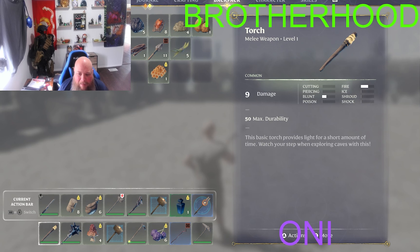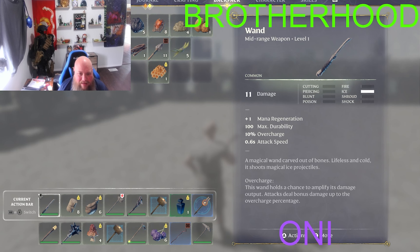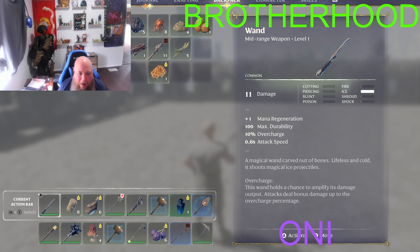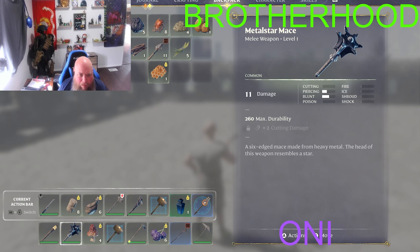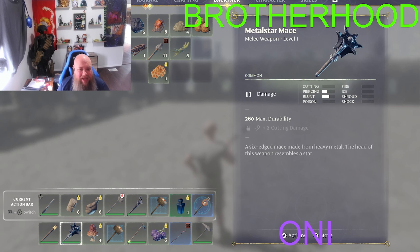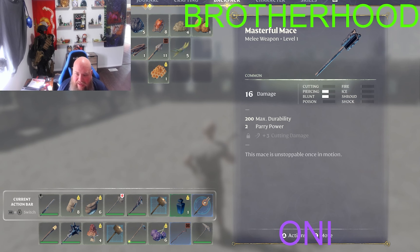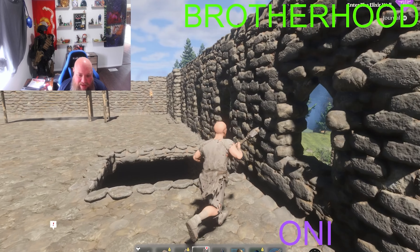Wait a minute, hold on. My masterful mace is better than my new mace — and the damage. Well, I have my rusty short sword, and then I have the rusty sword you gave me. It's like... and actually... yeah.